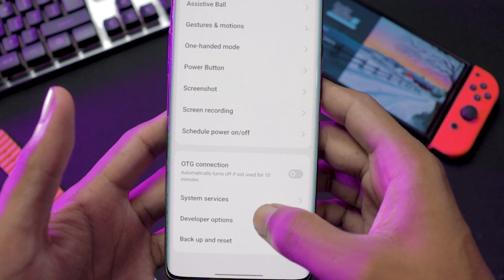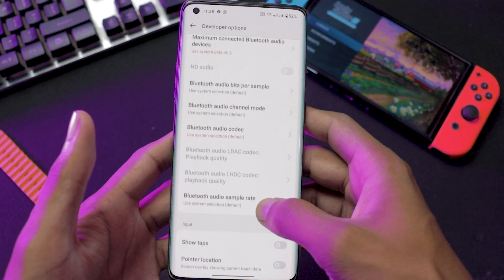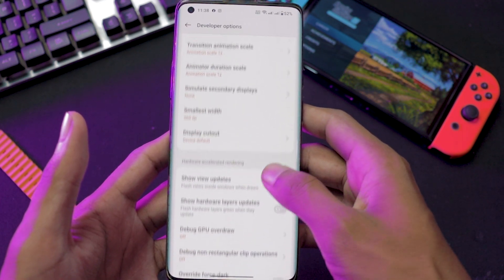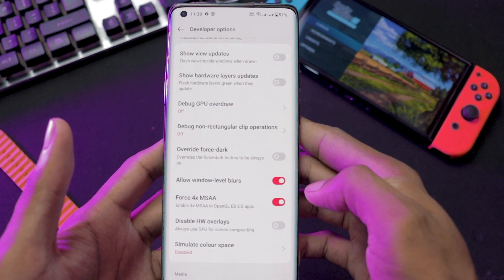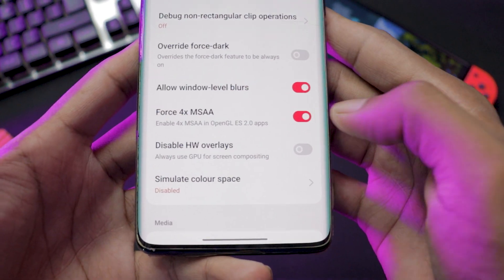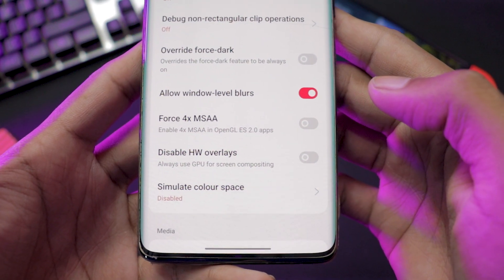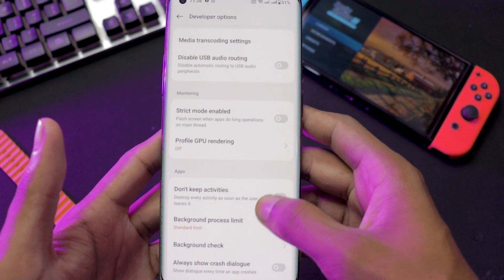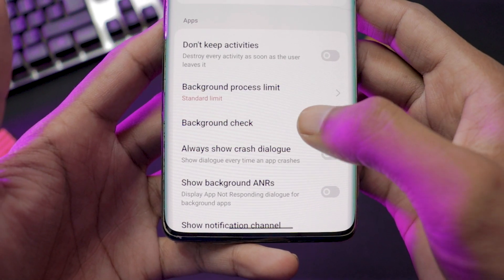Now go to Additional Settings and go inside Developer Options. Here you need to tweak some settings. The very first setting you want to check or change is Force 4xMSAA — if it's on, turn it off, because it greatly eats up your phone's hardware resources. The next setting to change is the Background Process Limit.